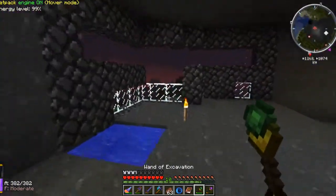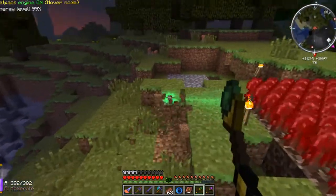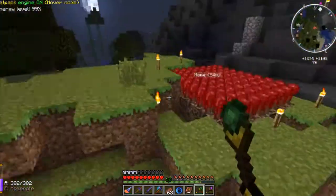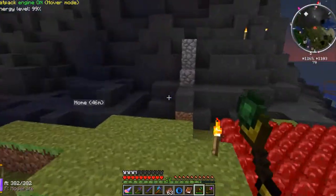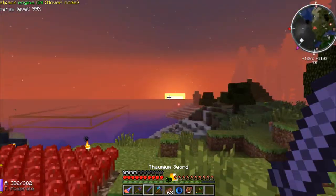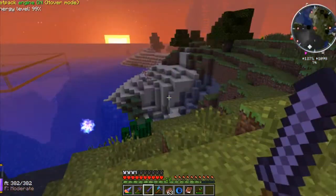First up, this is the Wand of Excavation, which I've already shown — it mines away at blocks and is pretty neat. Then I have another wand, the Wand of Equal Trade, which I'm going to demonstrate in a minute because I want to use it for something — that's how you really want to demonstrate something like that.